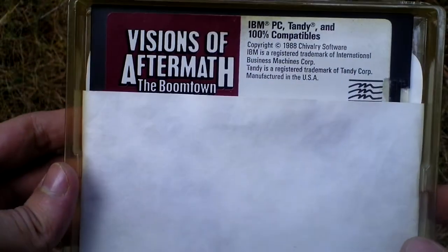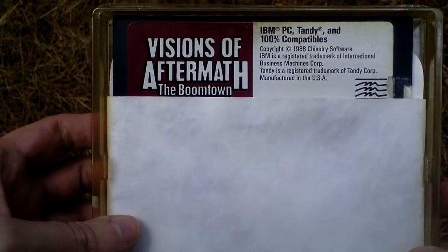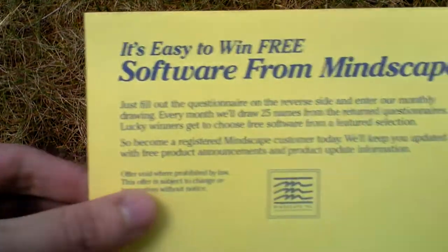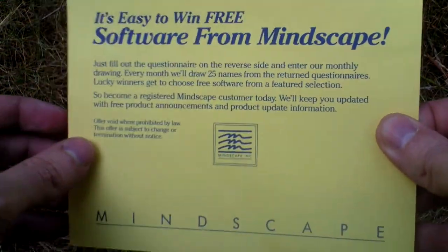Now let's open the box and take a look inside. First of all, there is the game itself. It comes on one 5.25 inch floppy disc. Here is the warranty disc. Then there is the registration card from Minescape.